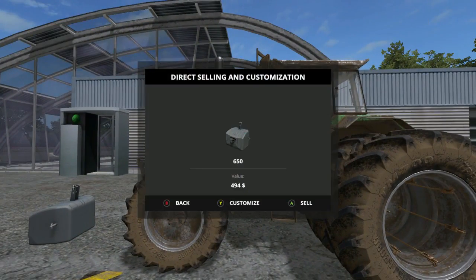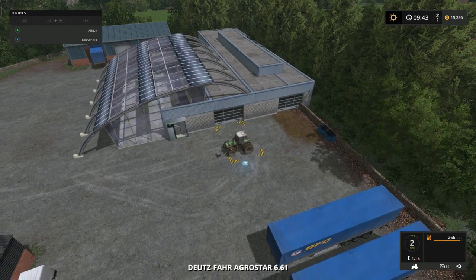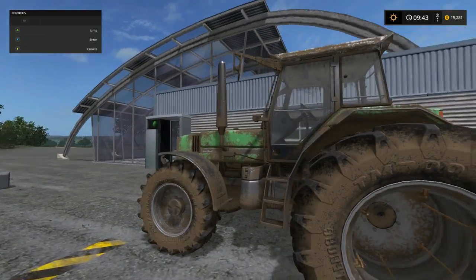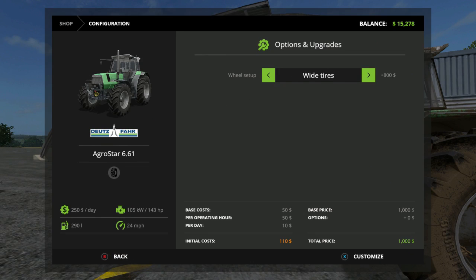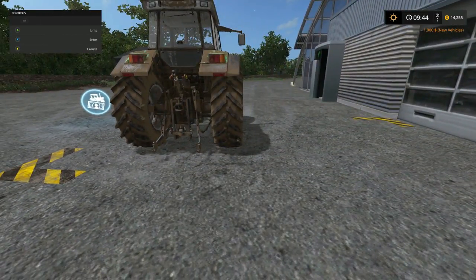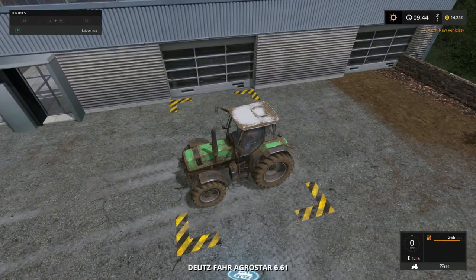I want to customize the tractor. No wide tires — standard. Why is it $1,000 when it says $800 up there? Standard ain't going. Okay, let's go with the wide. Wow, those are wide, okay. Done that for the buggy, folks — that's gonna help out. Is there a pressure washer? Let's see what's over here real quick.